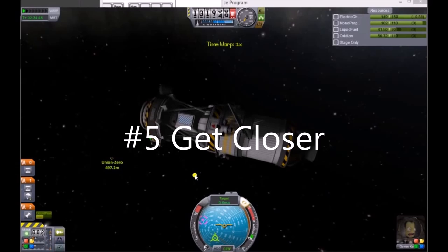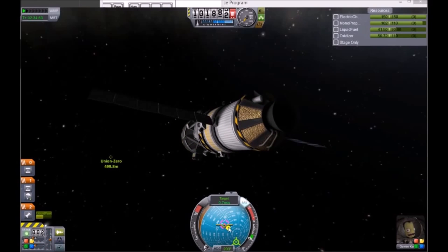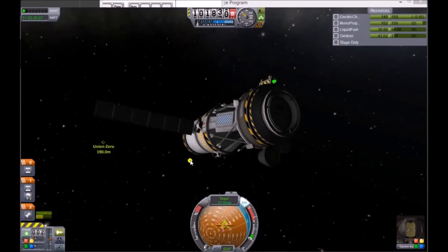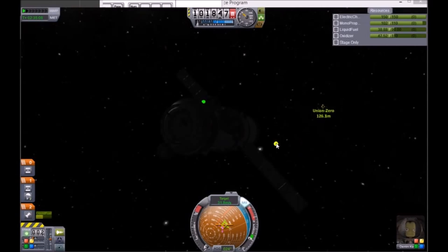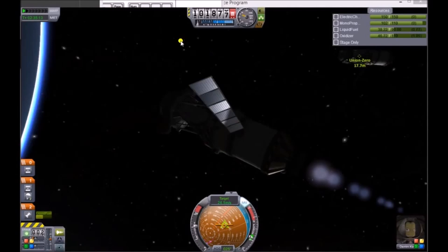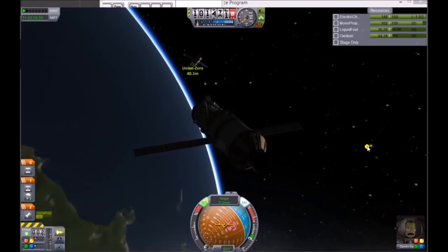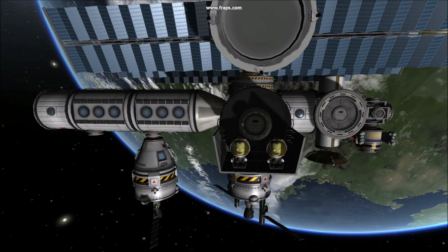Number 5: Get Closer. Once your speed versus your target is 0, find your target on the nav ball. Repeat accelerating towards your target and getting your speed to 0 as you approach it. Once you're close enough, you can switch to RCS thrusters to approach with care. Thanks for watching.